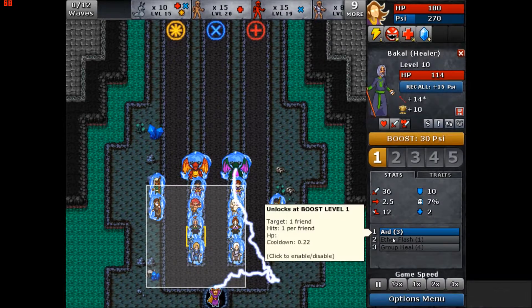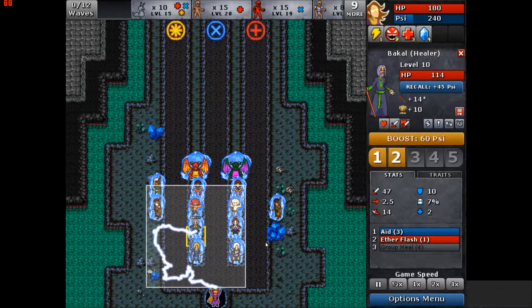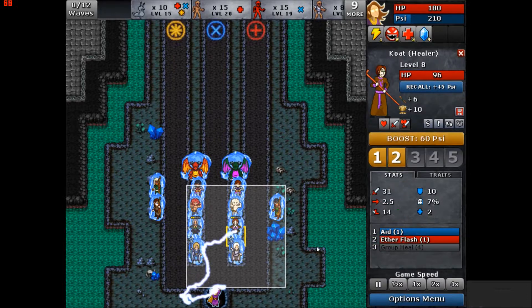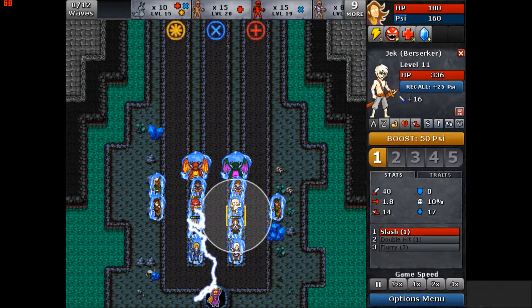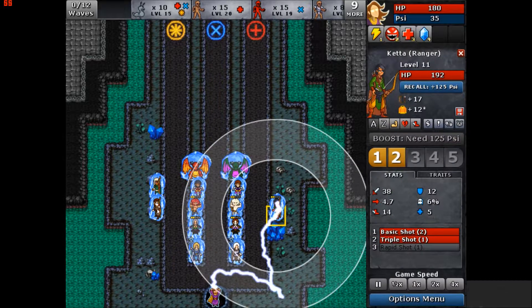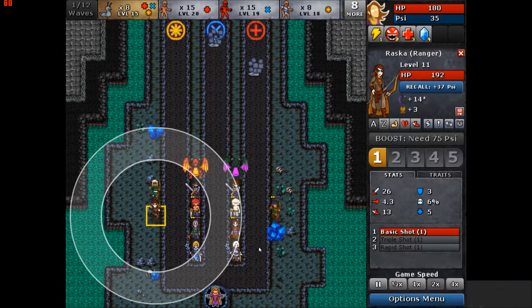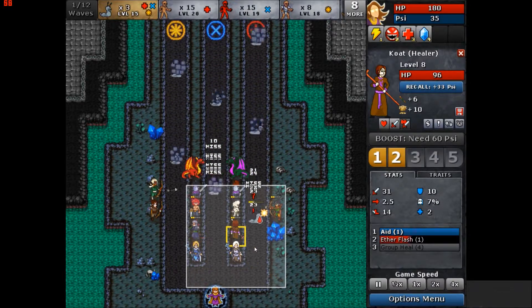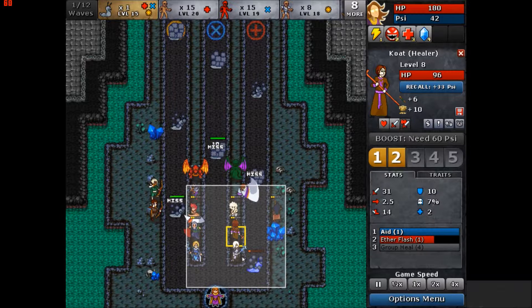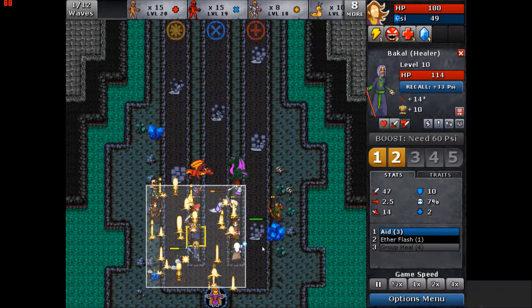In order for them to actually dispel it, you have to boost them to at least Ether Flash — they have to have some offensive ability. So boost both of them to Ether. Then get your berserkers and rangers started. That's the key to fighting these guys: you've got to have your healers boosted enough that they can dispel — that they have some offensive ability activated.